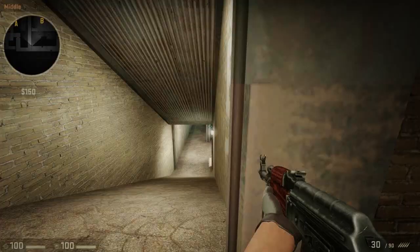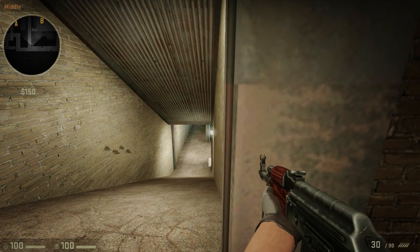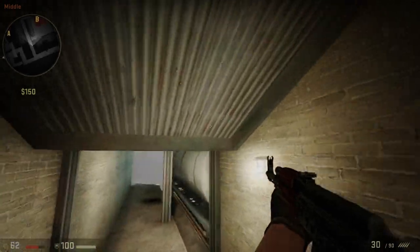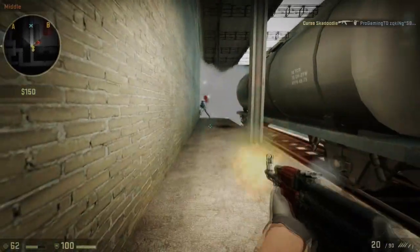Take another look at Anger's timing while entering the bombsite through the ramp. We can clearly see that the flash hasn't exploded yet he already starts off and runs backwards, only turning around in a few moments to kill an opponent.